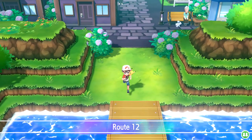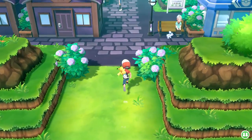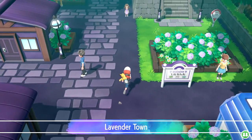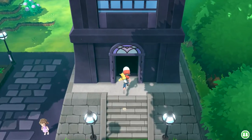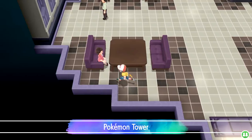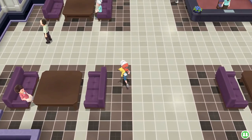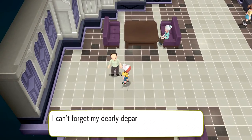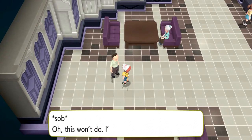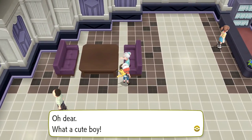Now that we've talked to everybody outside of the tower, let's go into the tower. It's just as spooky in here. 'Did you come to pay respects? Bless your Pokemon loving heart, son.' 'I can't forget my dearly departed Clefairy - I'm awash in tears.' This is like the saddest part of any Pokemon game I've ever seen. An old woman says: 'Are you heading up to the Pokemon Tower? I have an idea - I bet the Pokemon here would be even happier to see you if you had a spiffy outfit on. You get the formal set from the old lady.'